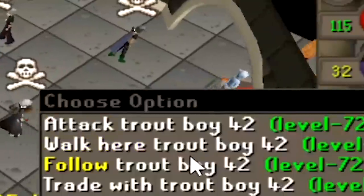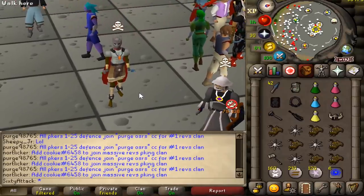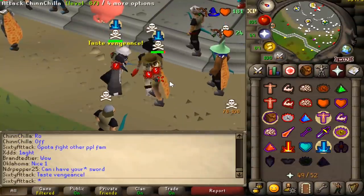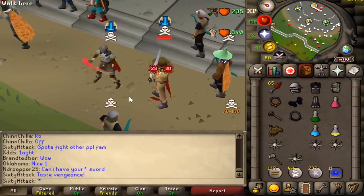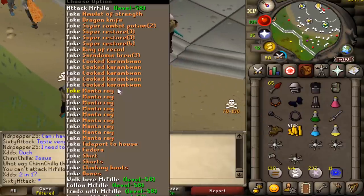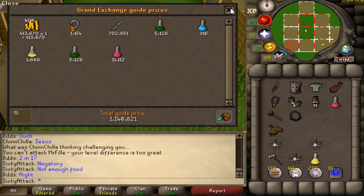If you want to win dragon claws, hit subscribe and enjoy the video. That was so clean, but I forgot the ultimate strength. We got a Sara sword as well, very nice. The total loot is 1.1 mil — actually pretty decent.